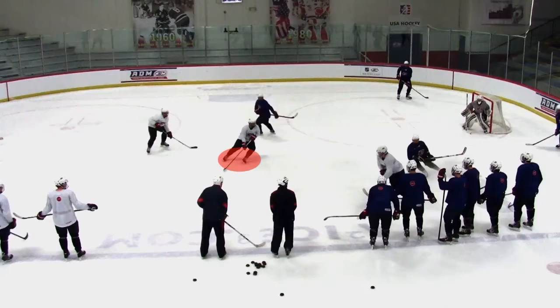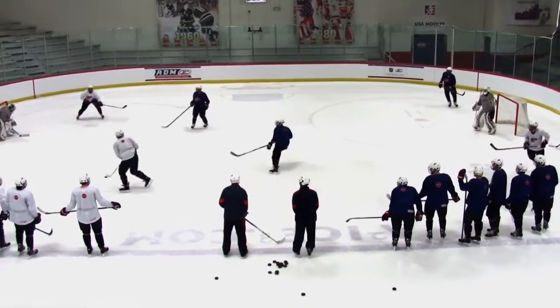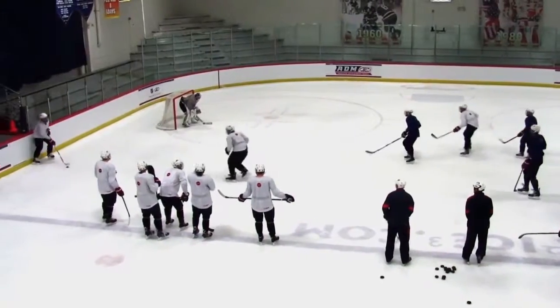Good off-the-puck scissor movement helps create space for the puck carrier. Since Blue has good defensive side position, White decides to spread out the defense by using their extra player.